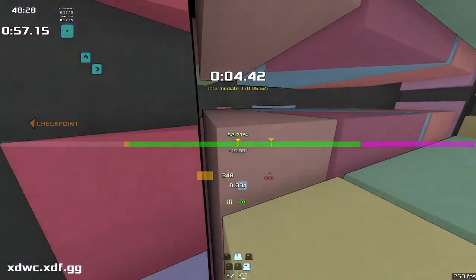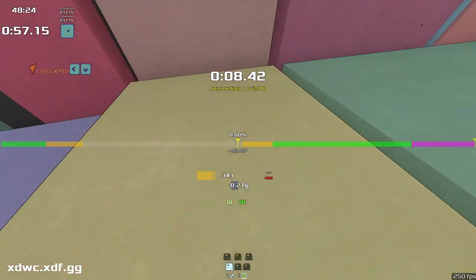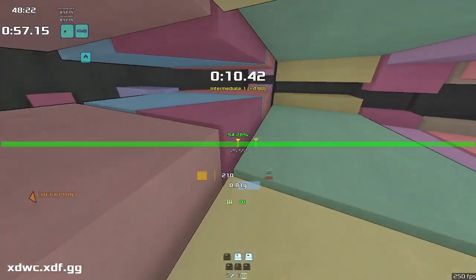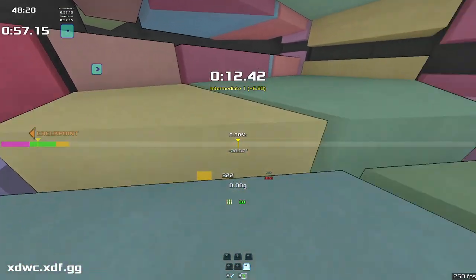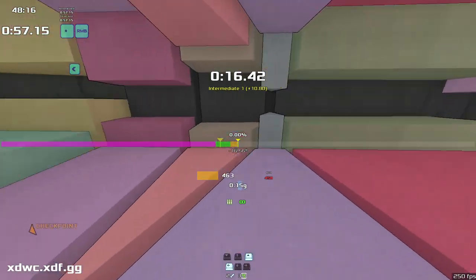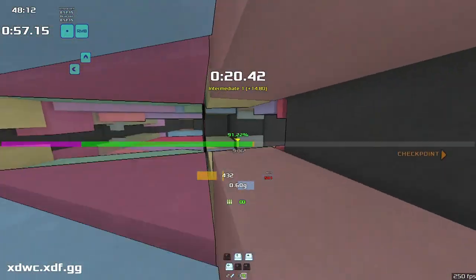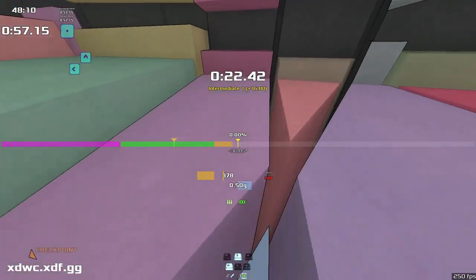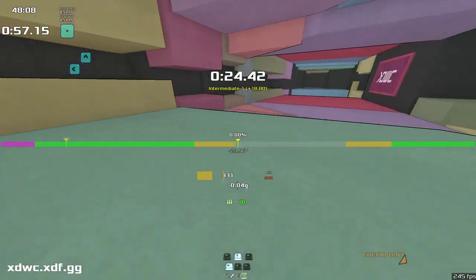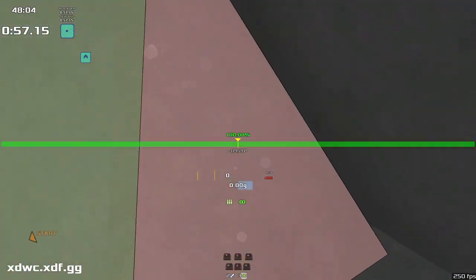I'm going to introduce that right now. Here I can get up there — actually I can't get up there. What I do is I run against this and I hold jump and I get a double jump off of it, and I can run at it with speed. I can come to the side of it and get a double jump and jump up. Learning double jumps is going to be very important for this map because for the most part there are no ramps going. So do check those out.